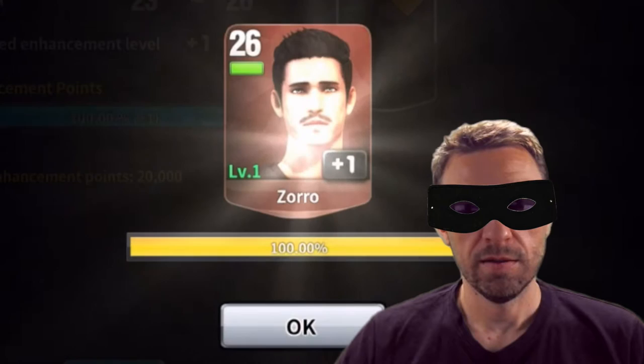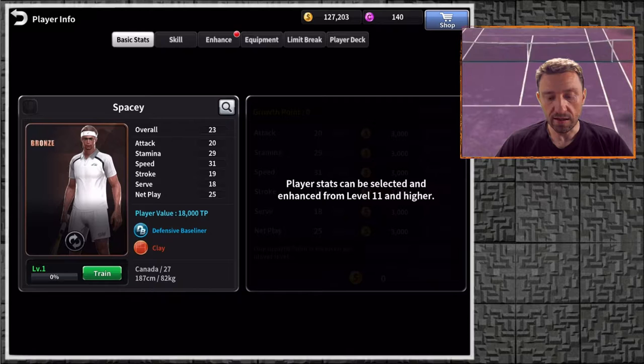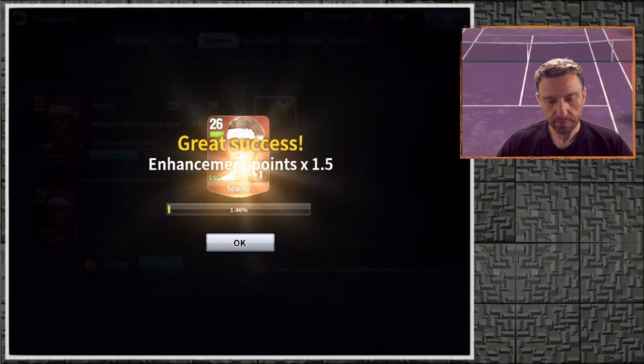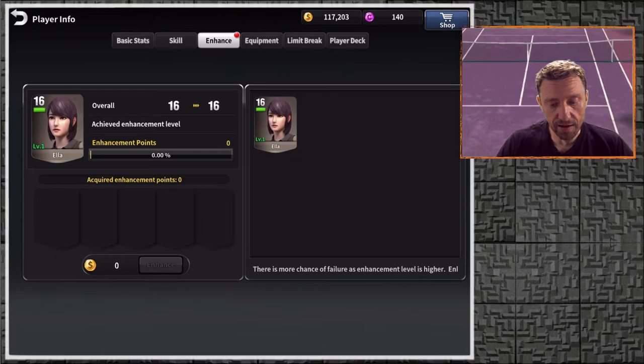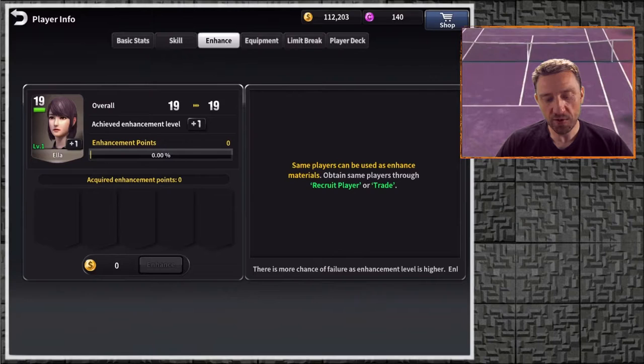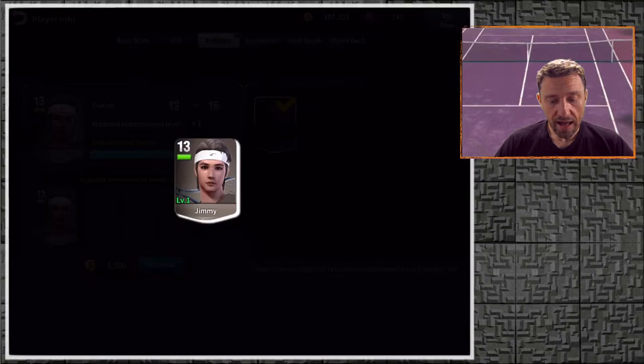Let's update Zoro — the man with the mask — he's level 23 and will become level 26 with this update. There you go, Zoro 26! Spacey — we have duplicates. Spacey is a clay player, let's enhance him. He's now level 26. Ella: pretty cheap at 5k gold, and Ella becomes level 19. The last one is Jimmy — only 5k for Jimmy, and Jimmy becomes level 16.